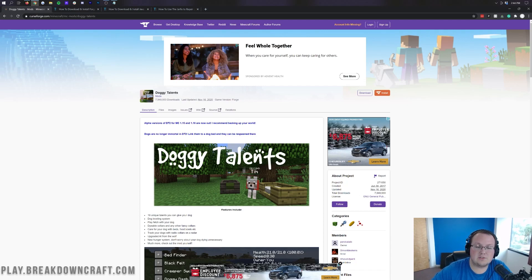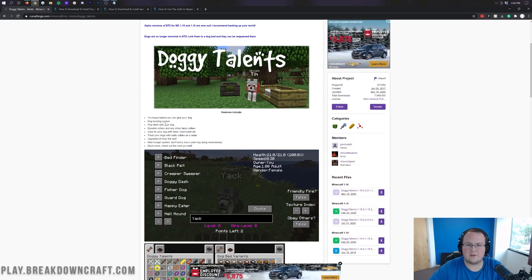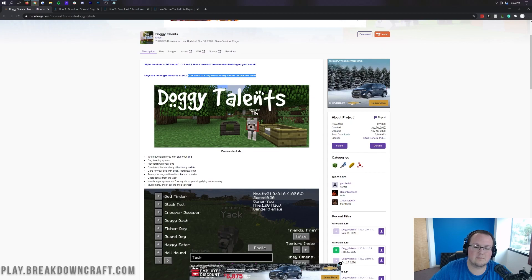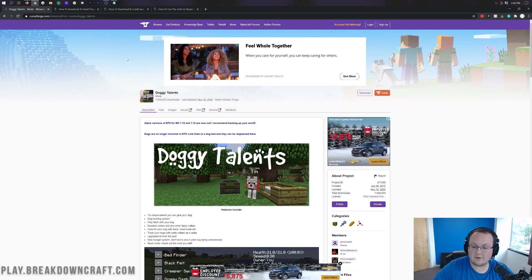With 1.15, Doggy Talents actually got an update to Doggy Talents 2, which added in a bunch of cool new stuff, including the ability to respawn and link your dogs to dog beds and all that stuff. It is a really really cool mod. You can link them to a dog bed so your dogs can be respawned there, because they're no longer immortal. Awesome kind of updates to Doggy Talents — love to see a mod that's been around for a while getting some updates.